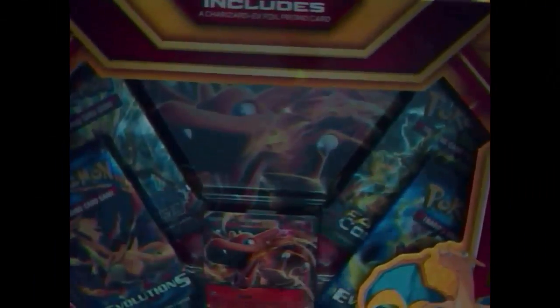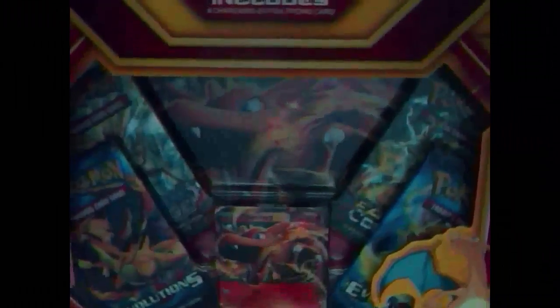It comes with four booster packs. I know two of these are the Evolutions, which are the reprints. I think they might be slightly edited to fit in with the game nowadays. I get the Charizard EX card, plus a blown up version of it in this box. Really not much else to say about it. Let's get into it.